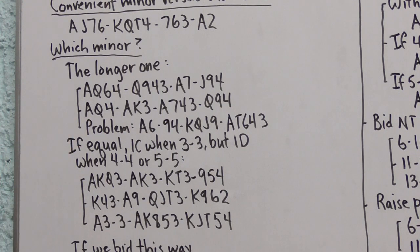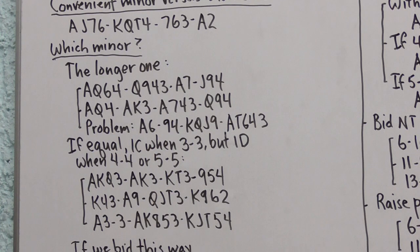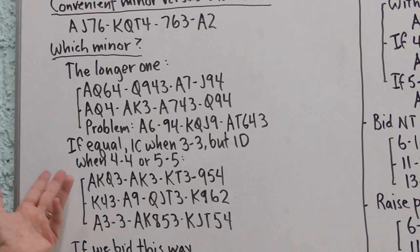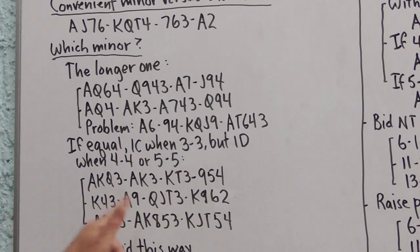Here's the exception — the problem hand. When you have four diamonds and five clubs, opening the longer minor (one club) and then rebidding diamonds is called a reverse, which generally shows at least an ace better than a minimum opening hand. So most people open one diamond and then rebid clubs, meaning when opener bids one diamond then rebids clubs, he may have longer clubs than diamonds. When both minors are equal in length and both are three-card suits, we bid one club; but when they're 4-4 or 5-5, we open one diamond.